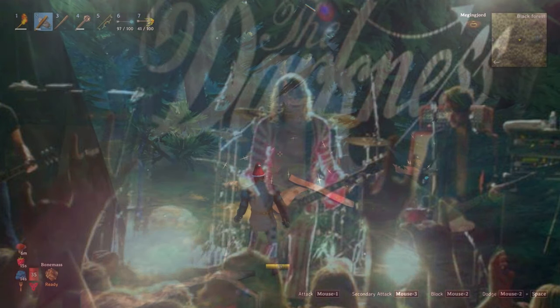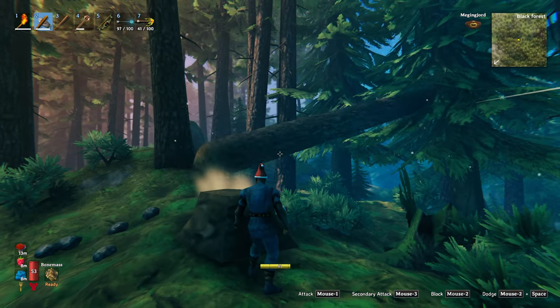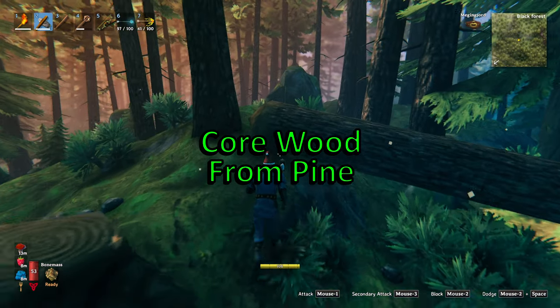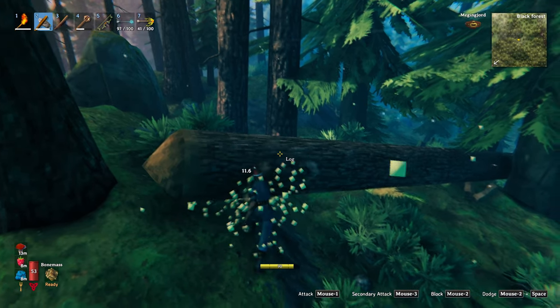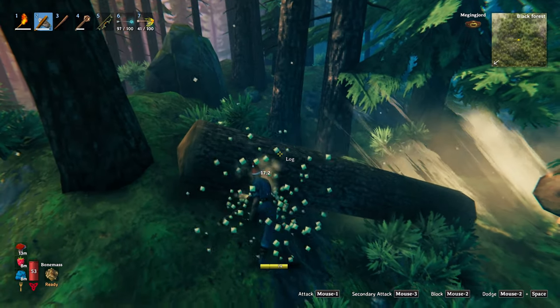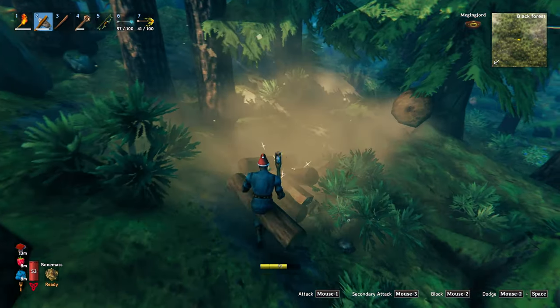Now let's talk about a great weapon you can actually craft yourself. From the Black Forest you need 20 core wood, which you get from the tall pine trees — not the small fir trees, look up for the tall pine trees. You will also need five deer trophies and two scrap leather, which you've probably already got plenty of from hunting deer in the meadows.